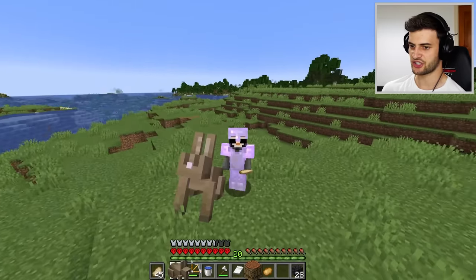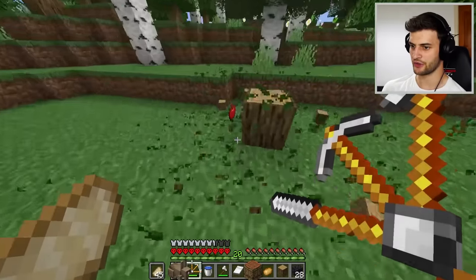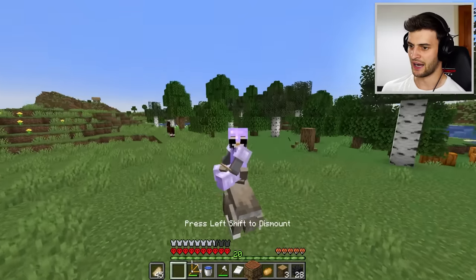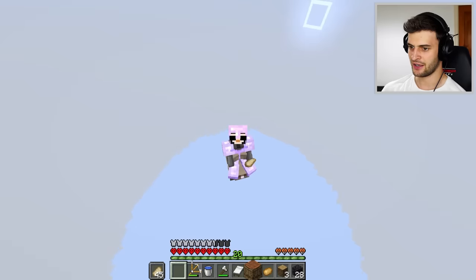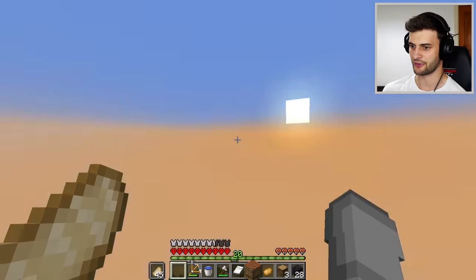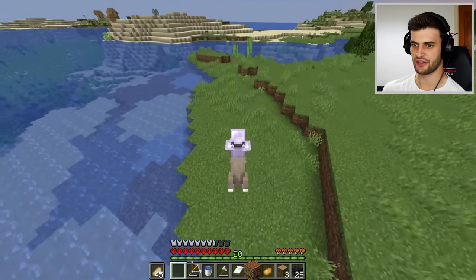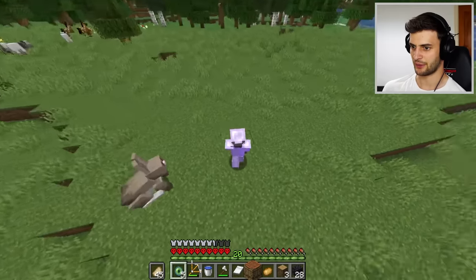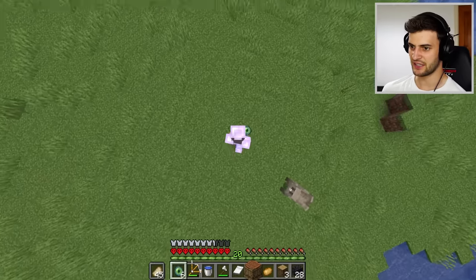Before I can see what this giant bunny can do I also need to get an apple — there we go, I got it. I happen to know that if you jump with this guy you go very very high. As we fall back down — I have no idea how high we went, very high. Are we in the same place? I don't think we are because that village over there was not here before. But if I now throw an eye of ender — okay, I think it's going directly below me. Indeed it is — pop back up.